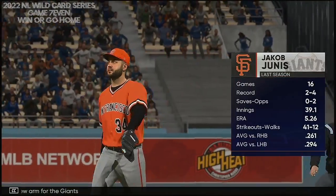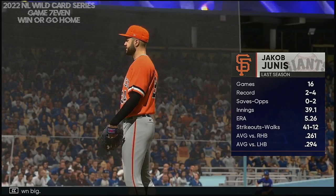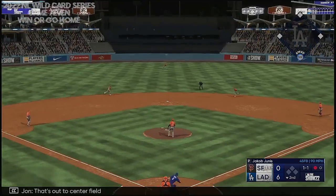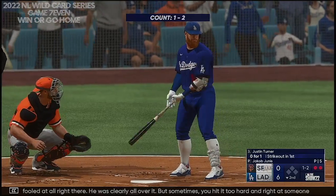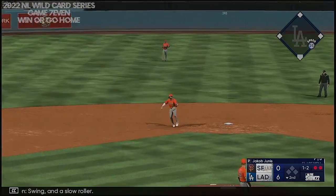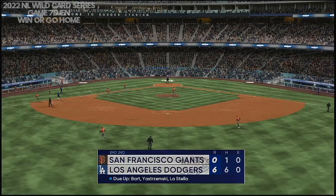New arm for the Giants — Jacob Junis. We'll see how he performs with his team down big. Bases empty, one away — here's Trey Turner, who's turned into one of the best shortstops in the game. That's out to center field, Duggar makes the catch, and there's two away. Not fooled at all right there — he was clearly all over it, but sometimes you hit it too hard and right at someone. Swing and a slow roller, gets him easily, ends the inning.